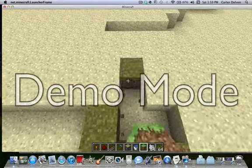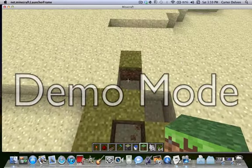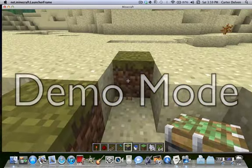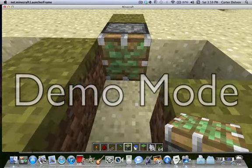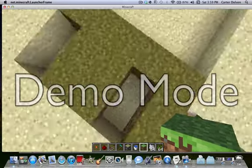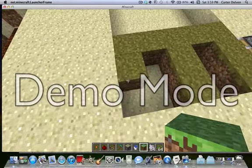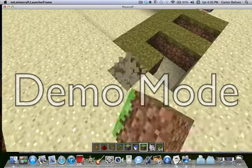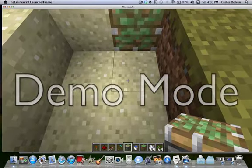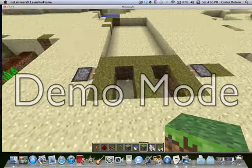You also want the piston right about there. So get your piston and stick it in there, then stick whatever block you want in front of it — there'll be a two-block hole. Do the same thing on either side: put a piston in there and then whatever block you want in front of it. It basically looks like this.